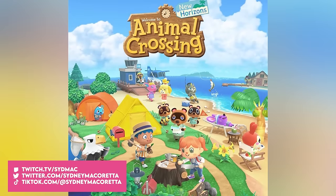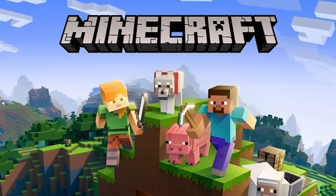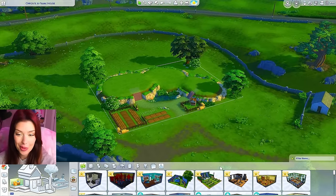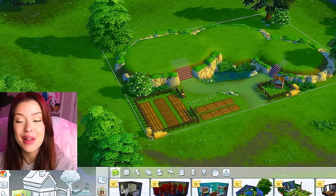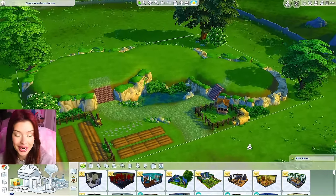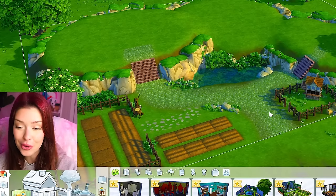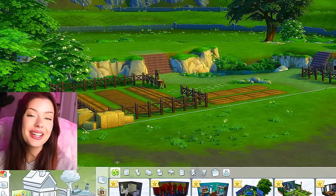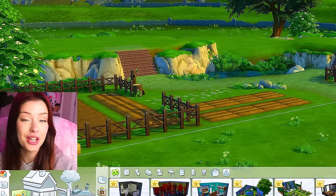Today in The Sims 4, we're going to be building tiny homes inspired by my favorite video games — or the wholesome ones at least. The tiny homes we'll be building today will be inspired by Animal Crossing, Stardew Valley, and Minecraft. I love these 'every tiny home is a different blank' challenges because I get to play with terrain. I decided to go for a farmy theme today because I think it'll tie in nicely with all the themes we'll be seeing.